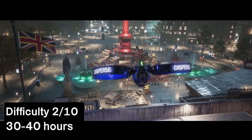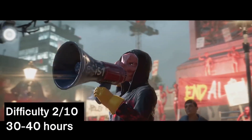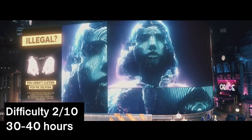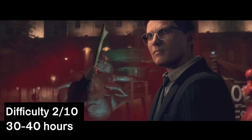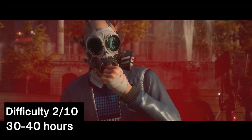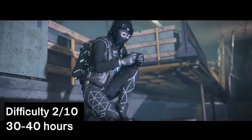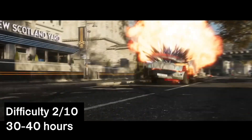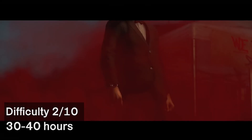Hacking its way onto the list is Watch Dogs Legion, which is the third game in this series and also the easiest Platinum, despite some slightly buggy trophies during the time of release. This game is a 2 out of 10 for difficulty and around 30 to 40 hours completion time. Not bad at all for a London life simulator with elderly people as spies.